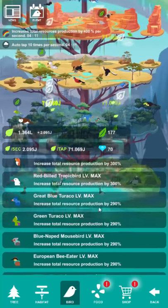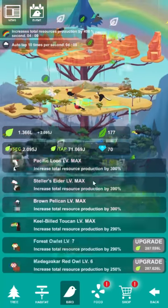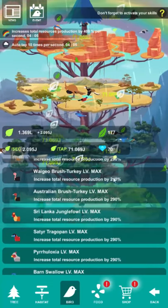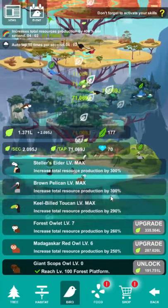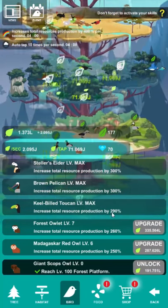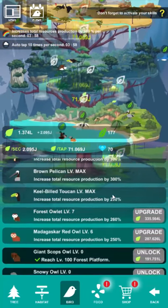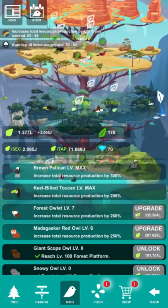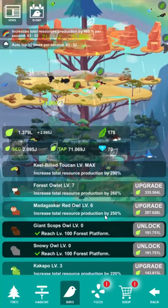Instead of fish, you have birds. A neat aspect of this is that you upgrade birds — you don't buy more of them. For some reason they go up to either 300% or 290%; they don't all upgrade to the same maximum, which is weird. But you just buy one of each bird and can upgrade them to increase their bonus.